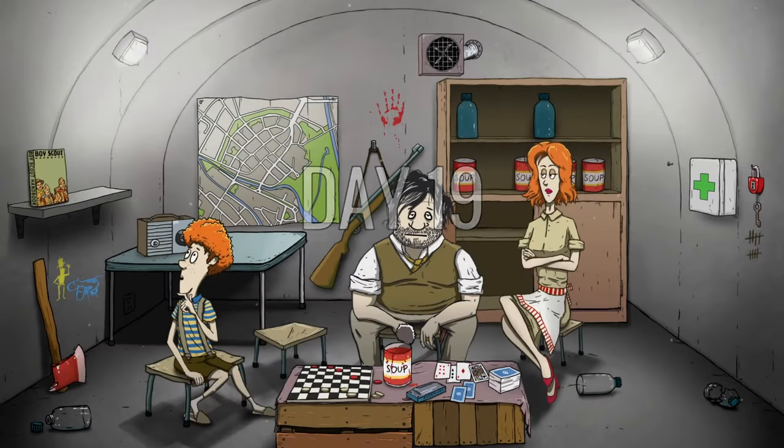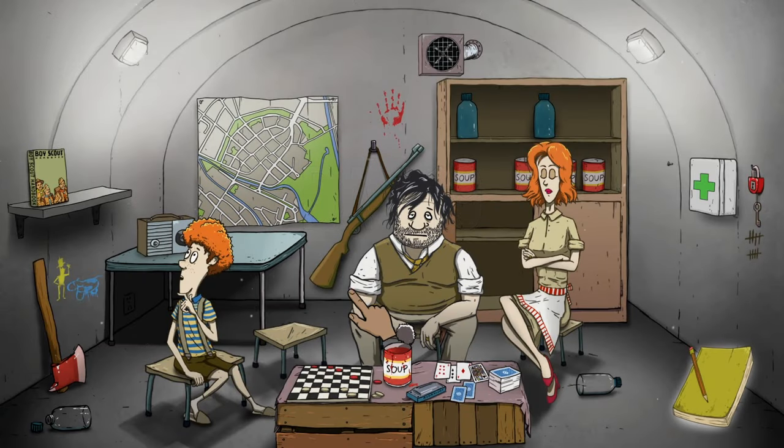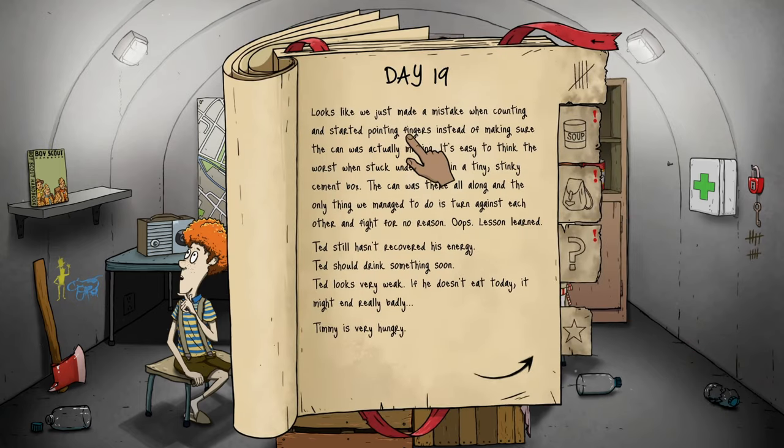Day 19 — looks like we just made a mistake when counting and started pointing fingers. It's easy to think the worst when stuck underground in a tiny stinky cement box. The can was there all along and all we managed to do is turn against each other and fight for no reason. Oops — lesson learned.